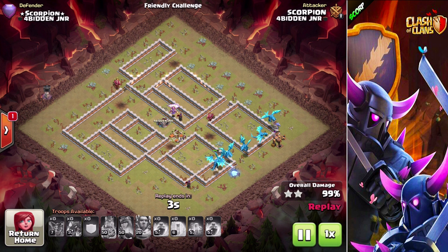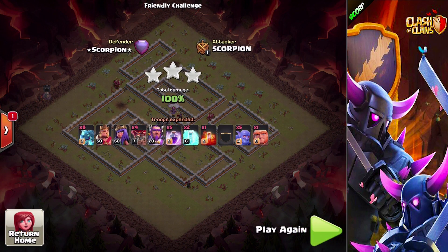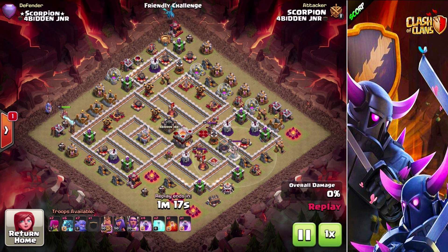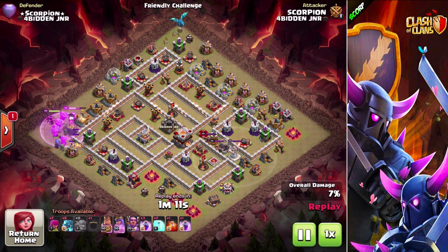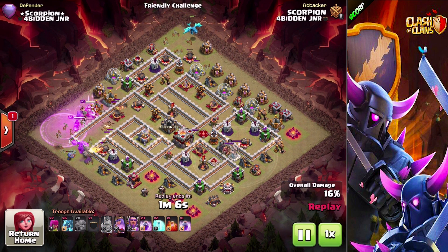In the second replay I'll actually have an electro dragon in the enemy clan castle, and a slightly different army comp. As you can see, I've got an electro dragon in the enemy CC, I've also got an eight-bowler comp, and I've got max level balloons in my CC. I start off with the electro dragon at 12 o'clock again.